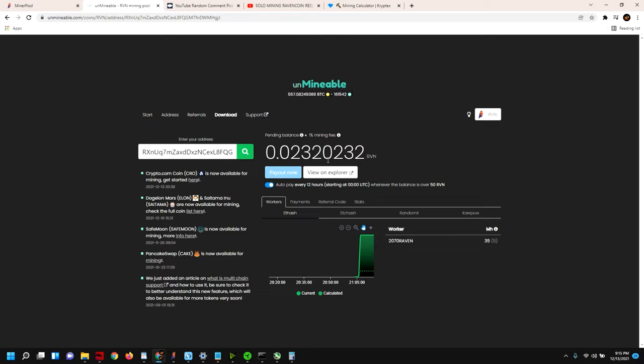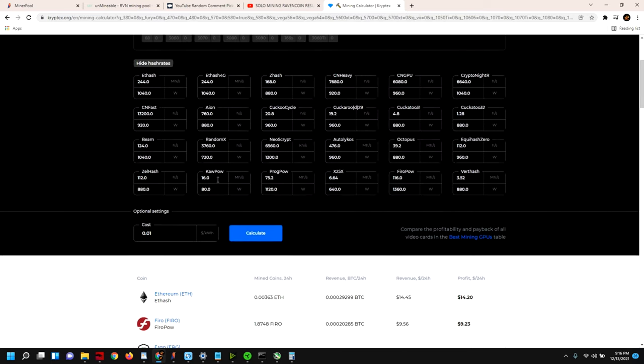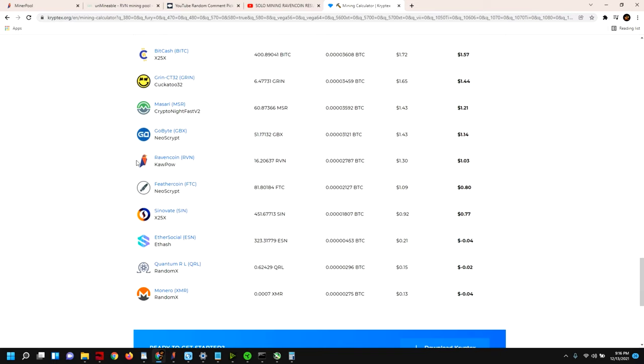To compare, if we were to mine Ravencoin raw on this laptop, we'd be getting about 16 megahash on KawPow at 80 watts. Scrolling down to Ravencoin on the profitability calculator, after electricity costs that would give us $1.03 a day and a yield of 16.20 Ravencoin. That's almost 10 Ravencoin per day less — so it's clearly more profitable to mine using Unminable.